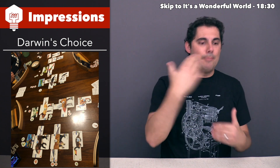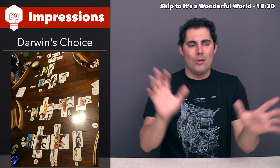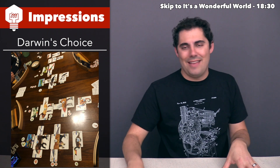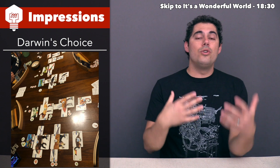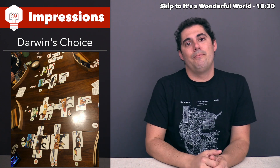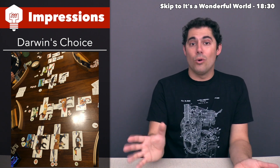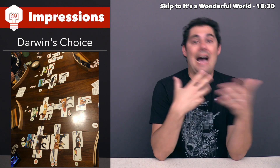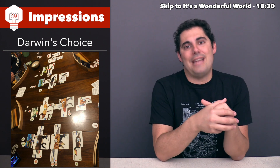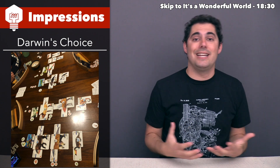Once everything dies out, you put Darwin points down onto the animals — the best ones in different zones get extra points, and the most competitive animals also get extra trophy points. Going into the second round, you can create new animals, mutate existing ones, or migrate them into entirely different biomes. That's important because the biomes change: in a four-player game, half the biomes change in round two, and then three-quarters of the biomes become something completely different in rounds three and four. When you adapt, you just add, remove, or swap cards from your hand.